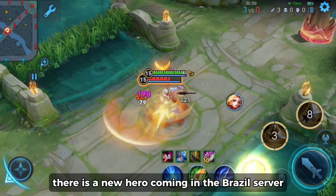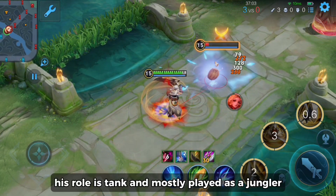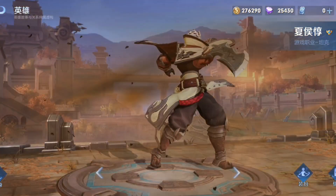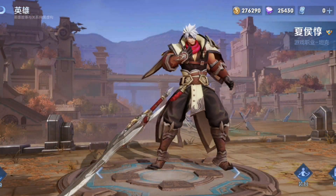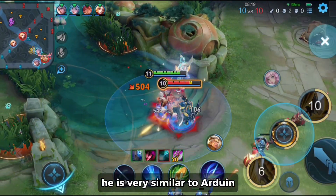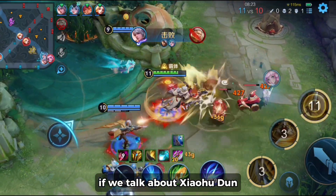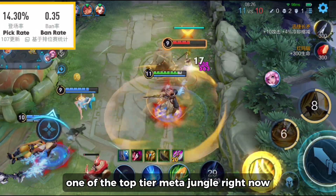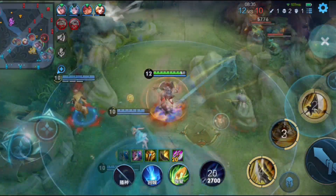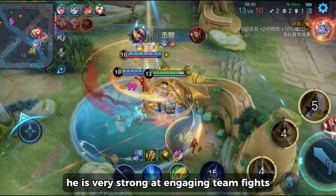Hey everyone, there is a new hero coming in the Brazil server and he is called Xiao Hou Dun. His role is tank and mostly played as a jungler. If you played Arena of Valor before, he is very similar to Arduin. Xiao Hou Dun is one of the top tier meta jungle right now. He is often picked in tournaments and high ranked games because of his tanky playstyle and mobility, making him very strong at engaging teamfights.